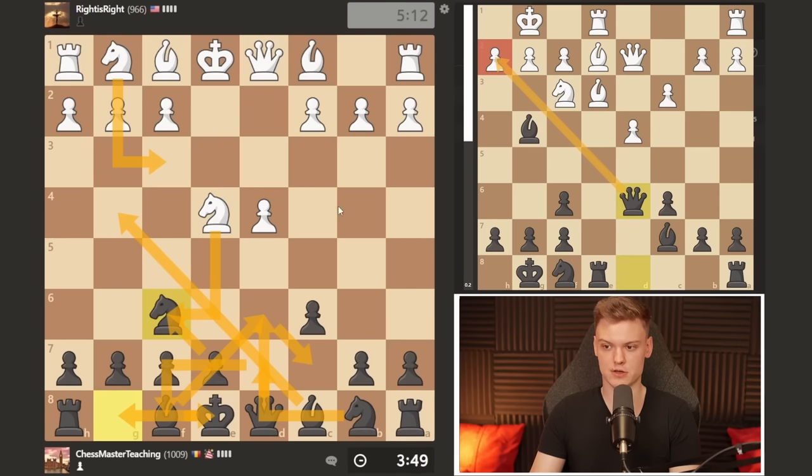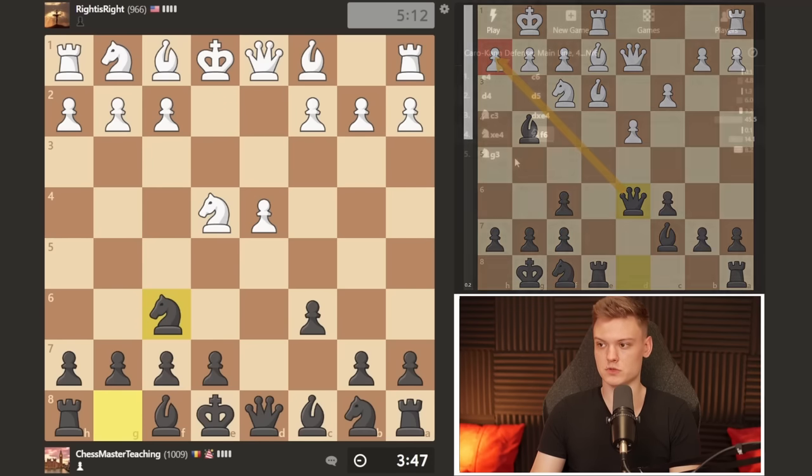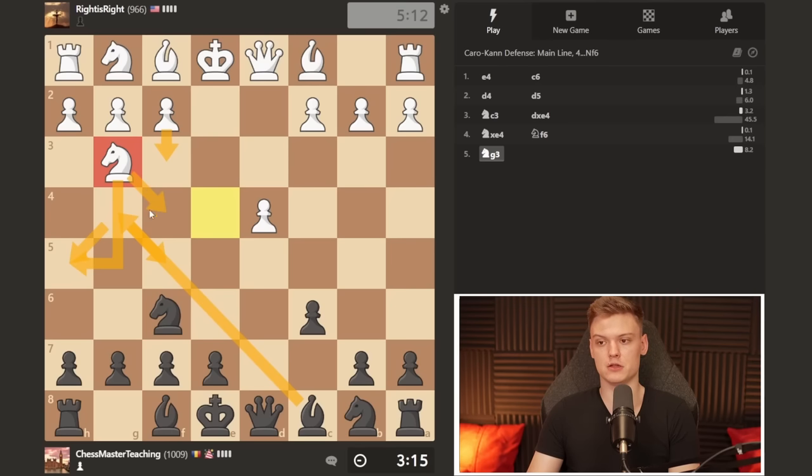He plays knight to g3, which is a common way to deviate — you're going to face this around one out of four games, so it's very important to deal with it. People have generally mixed recommendations on knight g3. Usually beginners try to just play bishop g4, which is okay, but it can be pretty annoying if they play f3, because you have no retreating squares since the knight covers both.